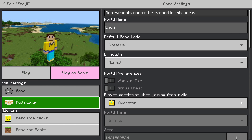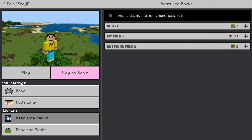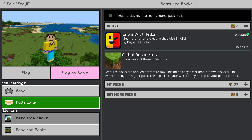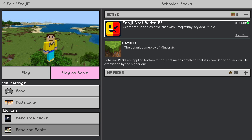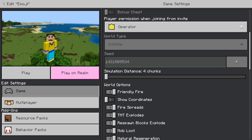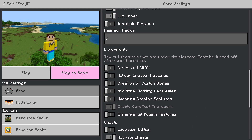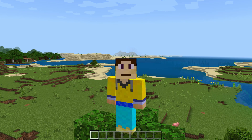To get emojis in Minecraft Bedrock Edition, you're going to need this add-on: the Emoji Chat add-on by Keyyard Studio. It makes for fun and creative chat with emojis. It comes with a resource pack and a behavior pack, so make sure both are active. In your world settings, make sure that 'Enable Game Test Framework' is enabled — this is required for the add-on to actually function. Then play or generate a new world.